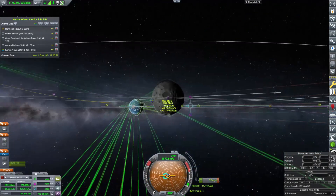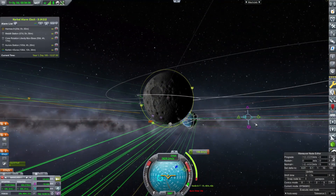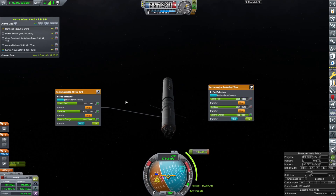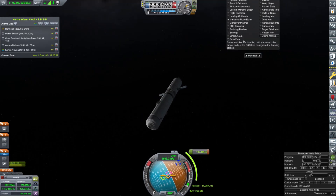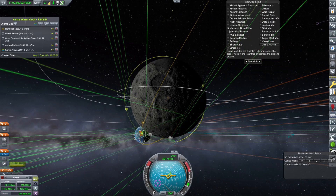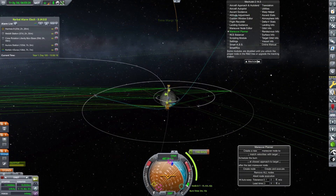Our tanker is already on its way to the Mun with a pretty full fuel tank, which will allow us to dock to the station. I did have to drain some of it so we could use the engine to slow down. It's going to serve its main purpose as a fuel tank, just a little earlier than I'd like, but that's fine.